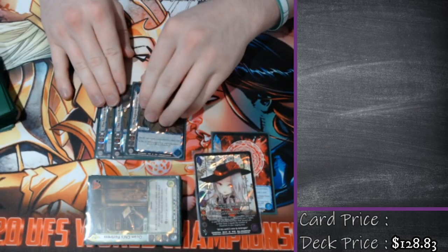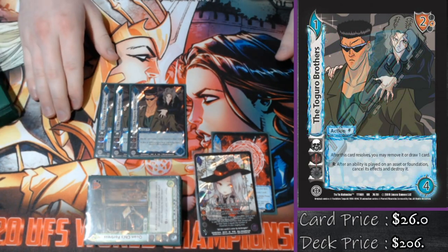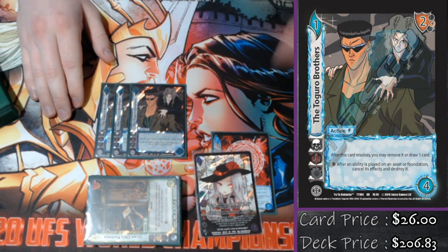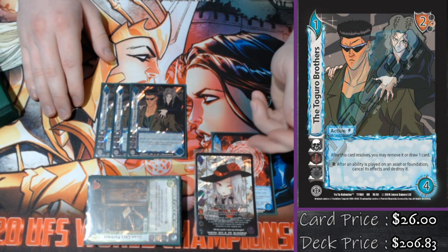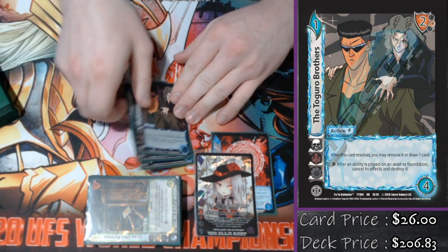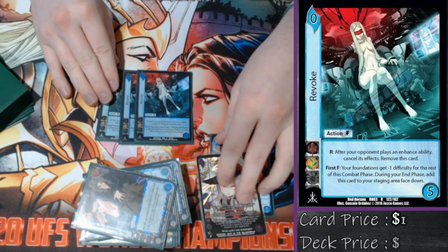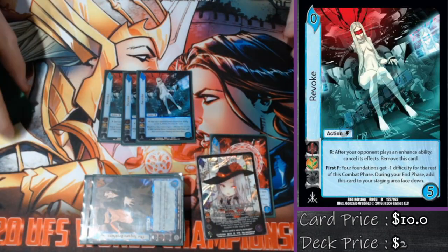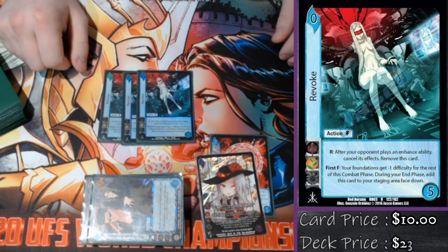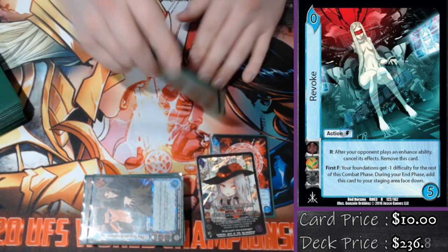We're playing three Tagoro Brothers. This card is just no on a stick — response after my opponent plays an ability on a foundation or asset, I destroy it after it's played, and I either draw a card or move it from the staging area. So Dejanette does really well versus attacks, and Tagoro Brothers does really well versus foundations and assets. And then my last disruption action is four Revoke — just the classic counter spell. The classic no, does really well versus enhances, and the first form of getting to build additional foundations is also very relevant.